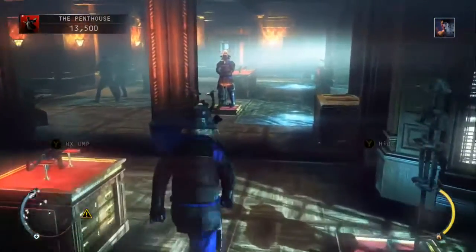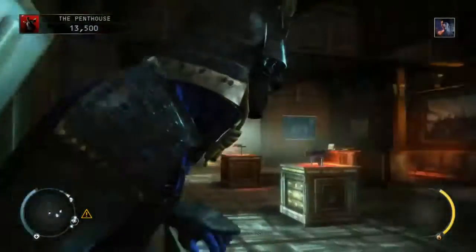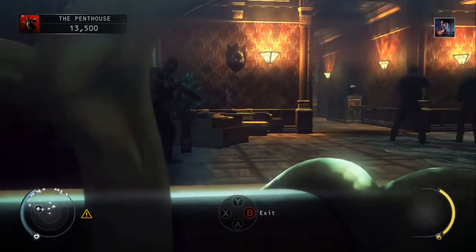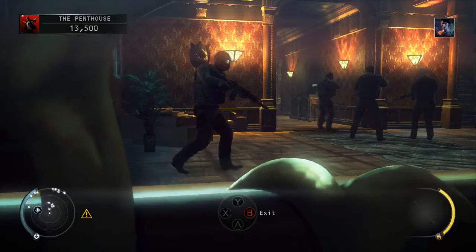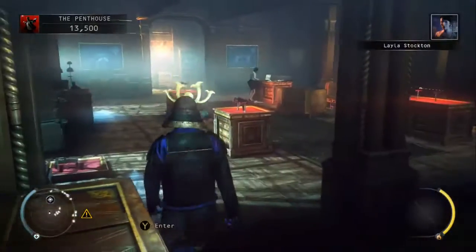In order to remain undetected, just jump into the first crate on the right hand side and wait for Layla to arrive in the room. Once she's arrived and sent her guards away, just make sure they clear past you on the right, then jump out, head up behind her, and take her out with the katana.